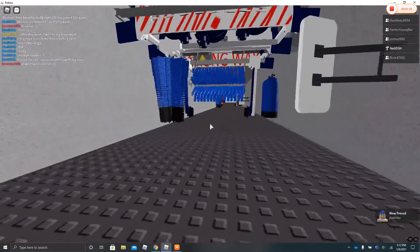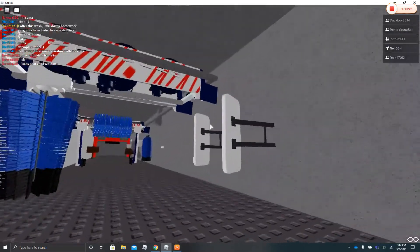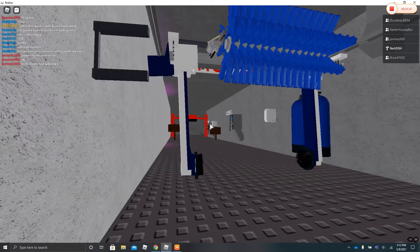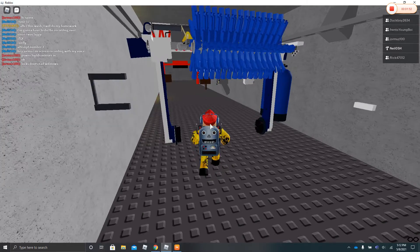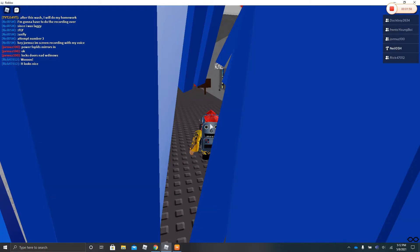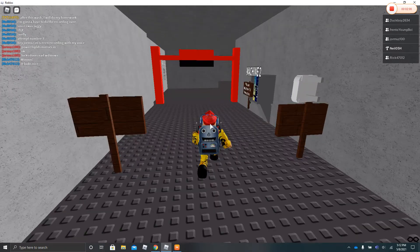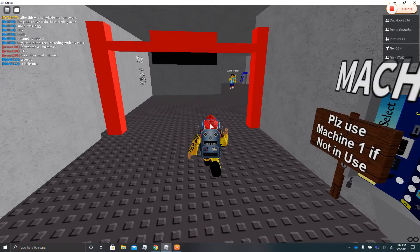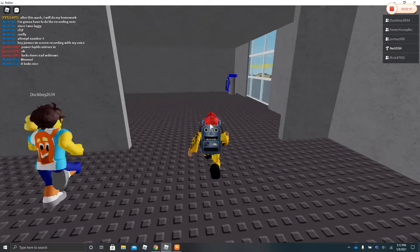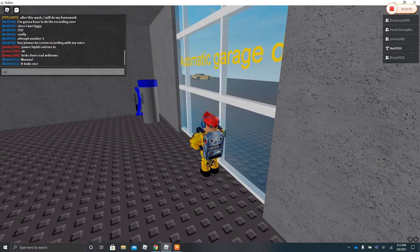It says do not enter because right here is the Tandem, and I have to turn it off because it's wasting water. This is unique — two machines in one. Don't mind the background noise. And there it says with clear text: please use Machine 1 if not in use.